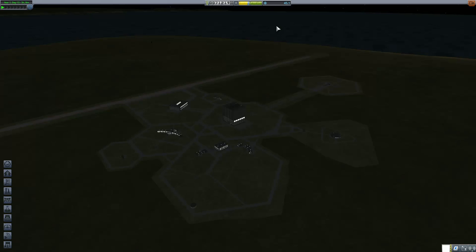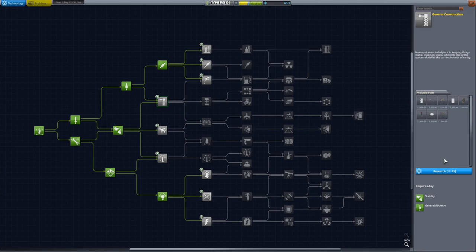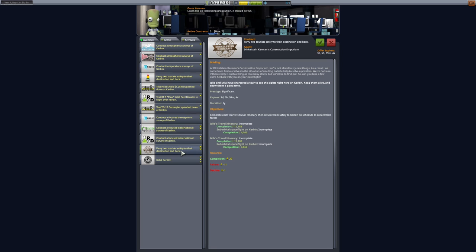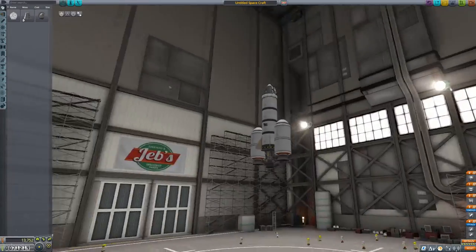We did make some science off of that. Awesome. So now we can do that — now we can go grab two tourists. This one seems the most expensive, so we'll be making a lot more money. Now we just need suborbital flight. Let's accept that. Do one at a time — we don't need to be completely overzealous with this.